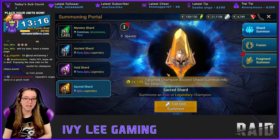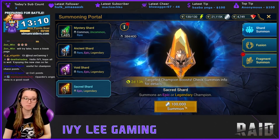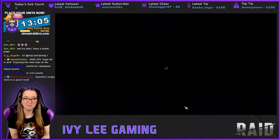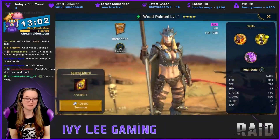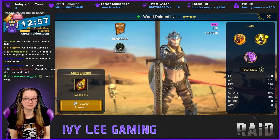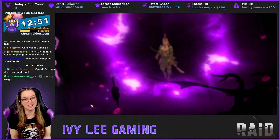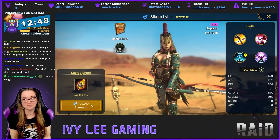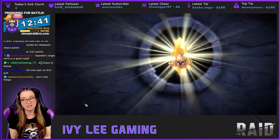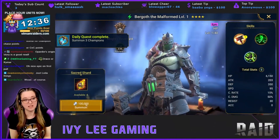I'll definitely be saving him for CvC points once I get all the fragments. Let's get into it — give me something good! I start off with a Woad Painted... really? It is 10x Dracomorph — I did forget to mention that. We don't need one of the sisters either, and definitely don't need my like 100th Burgoth.